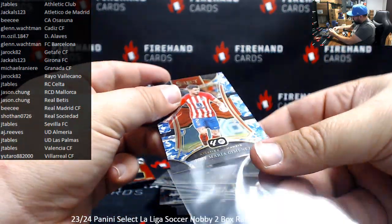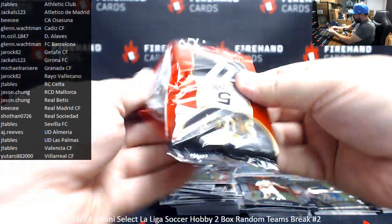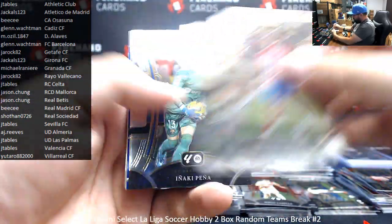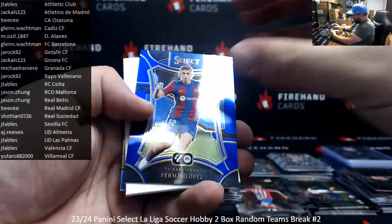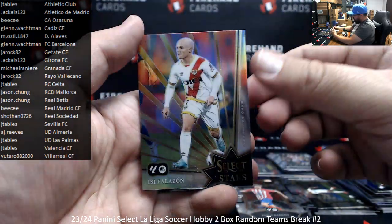Last pack. Fairman Lopez blue for Barcelona, not numbered. And there we go. Alright guys, it's both boxes done.